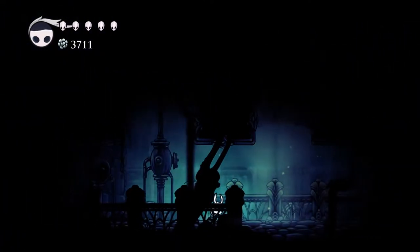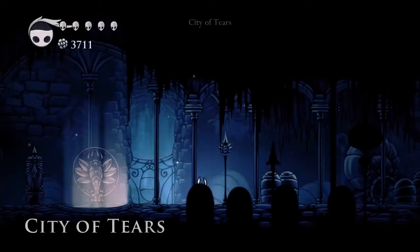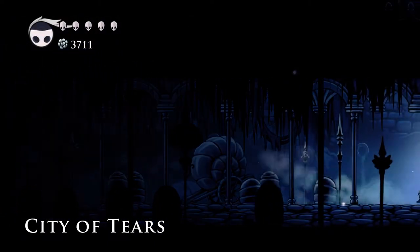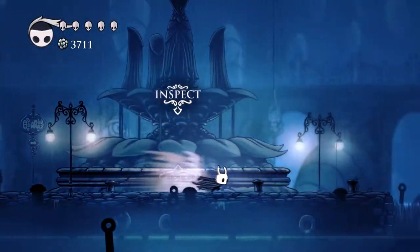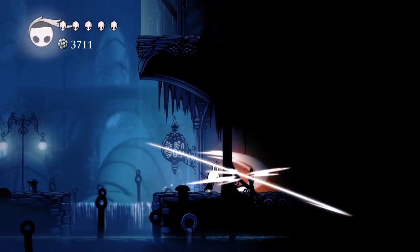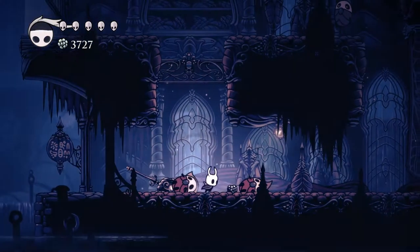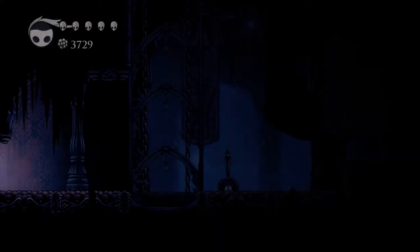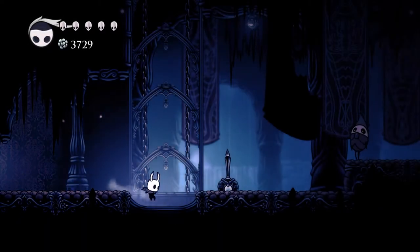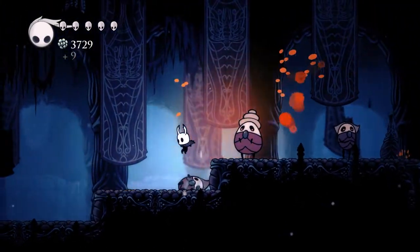I would love to have a double jump so I have better mobility. But to do that, we're going to have to explore the unexplored areas. We've upgraded our nail a couple times, beaten some bosses, and gotten new abilities. I really, really would like to be able to double jump and have some better mobility, because it would work very well with bosses — a lot of times you have to be on the move with these bosses.